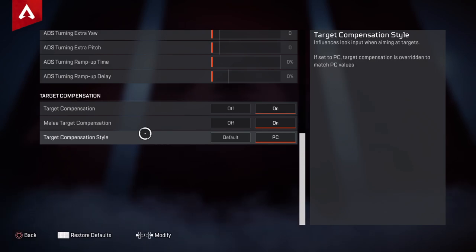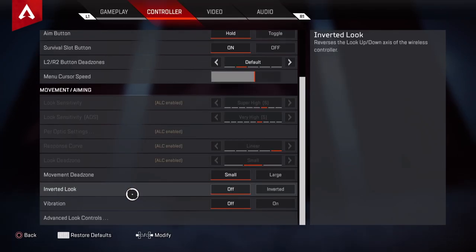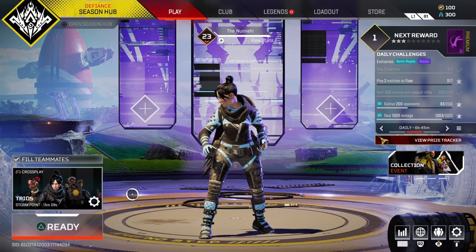After playing on PC so long, I mainly got my PS5 out because I felt it was being underutilized — it's just my favorite device and there are so many games I want to play on it. I'm going to be doing Horizon Forbidden West, Spider-Man: Miles Morales, and so many things. I'm playing on target compensation style PC values; I don't play on default — I find default doesn't suit me.